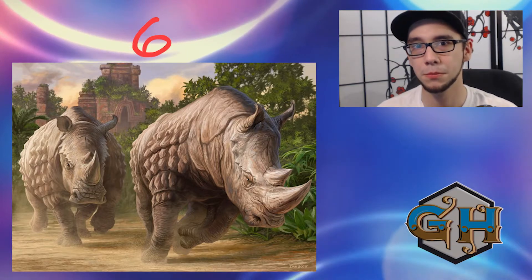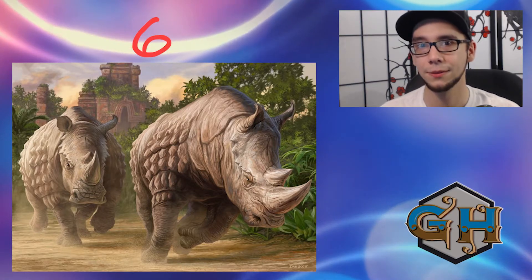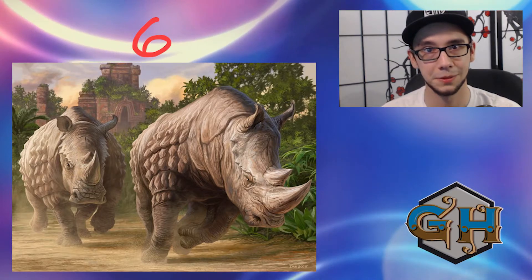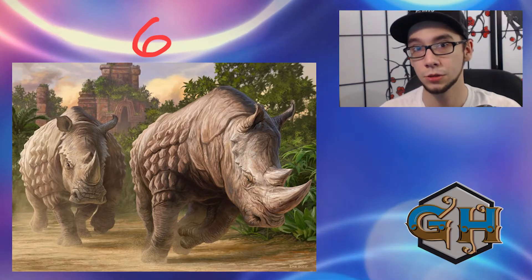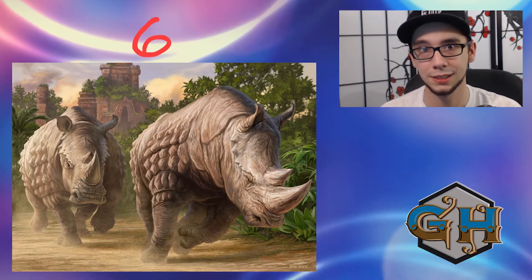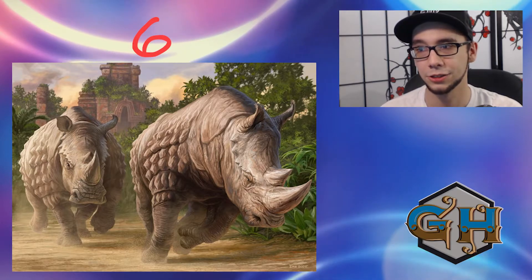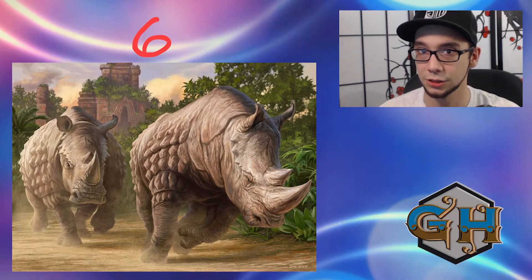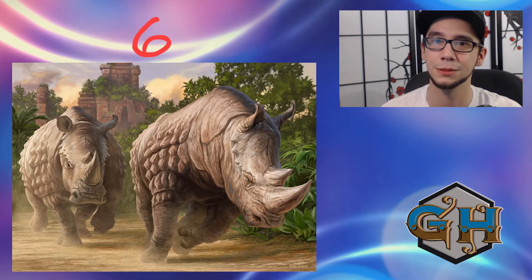Sitting at number 6 we have Crashing Footfalls. This is kind of low compared to where most people would put this deck. Having two 4/4s and potentially a 2/2 on turn 3 is very strong — if you curve out into that, you're going to win a lot of games. However, if you stumble with this deck you're playing catch-up, and the deck doesn't do that all that well in my opinion. There are also plenty of answers to dealing with 4/4 Rhinos, whether it be Engineered Explosives or a clean kill spell. I could see it placed higher, but for me it's number 6.